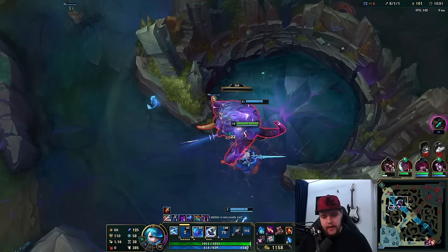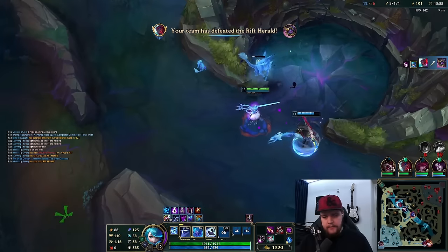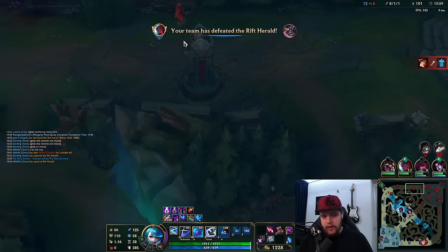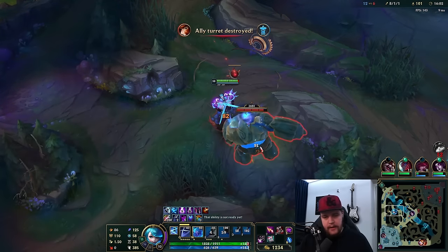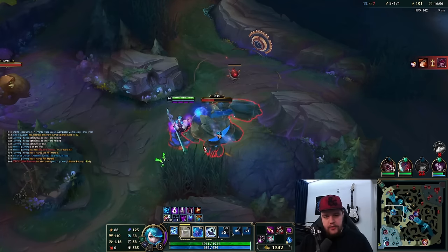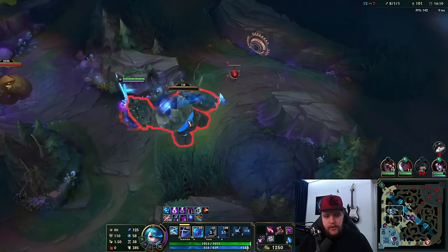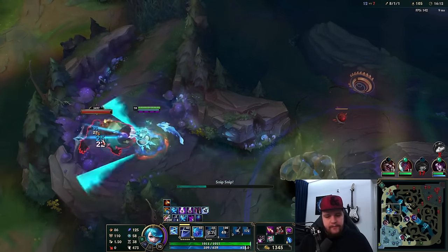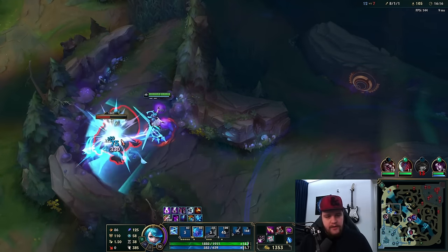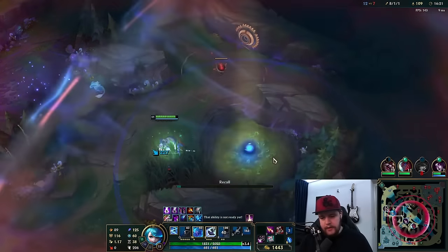We have ghost activated so we can just run after the Teemo — build for the slow, chunk them out, snip them out, whatever works. Get the rift herald — beautiful! Ideally this rift herald is used on a turret here or here, or you can break the map open by taking mid tier 3 — those are really the choices you're looking for. My scaling is becoming already monstrous right now. The moment you finish Nasher's Gwen is strong, and the moment you finish Rift Maker, Gwen is absolutely gold-tier.